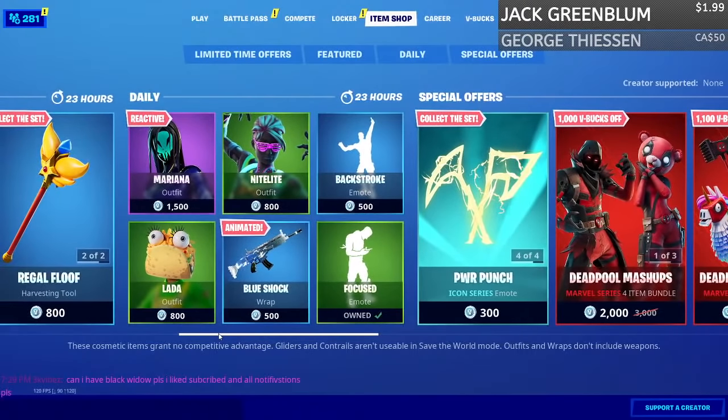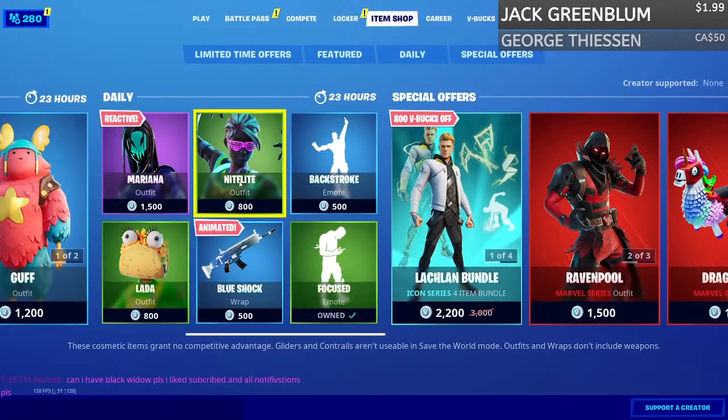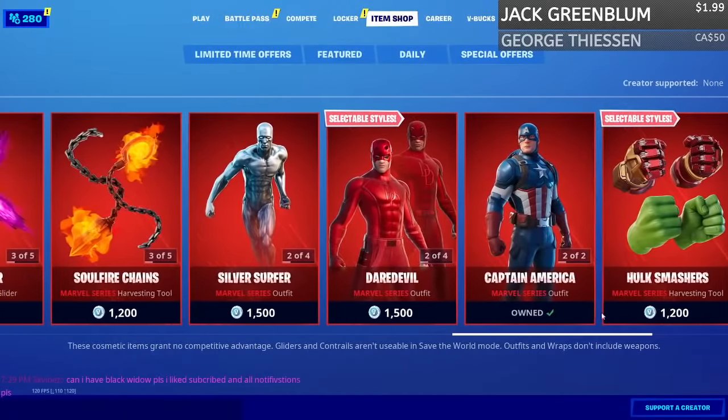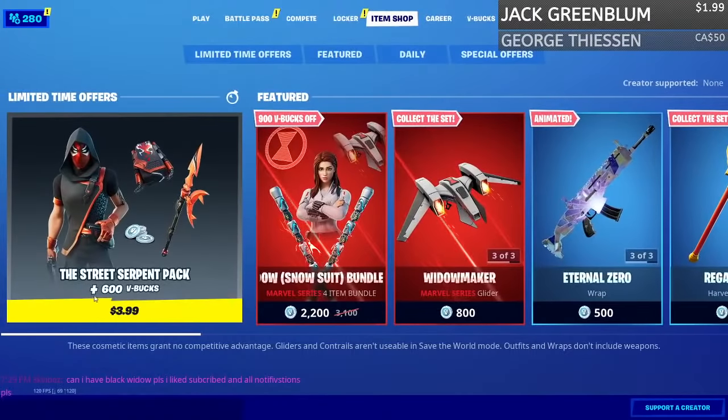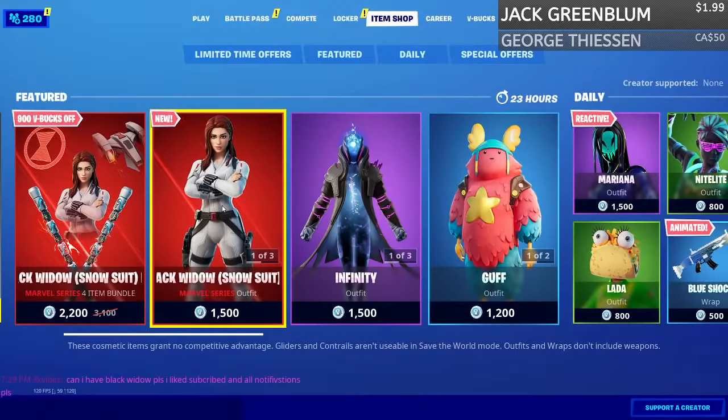Of course Lachlan is still here in the item shop. We got the Loda skin, Blue Shock, the Mariana Nightlife skin, and of course let's not forget the whole Marvel item shop. Today's item shop is a pretty good one.